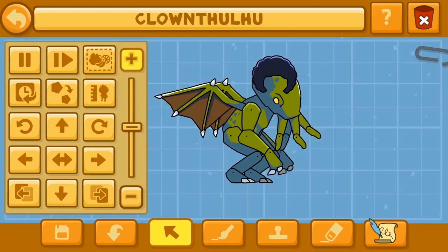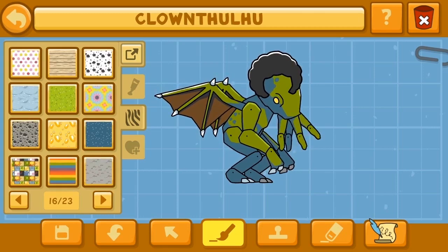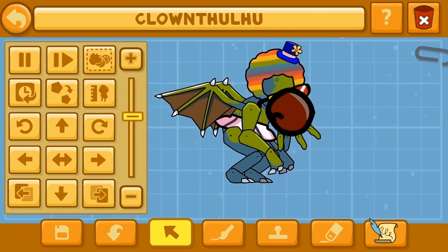Let's replace that scalp with a curly wig and color it like a rainbow. What's a clown without a big red nose? Let's create one and edit the size.